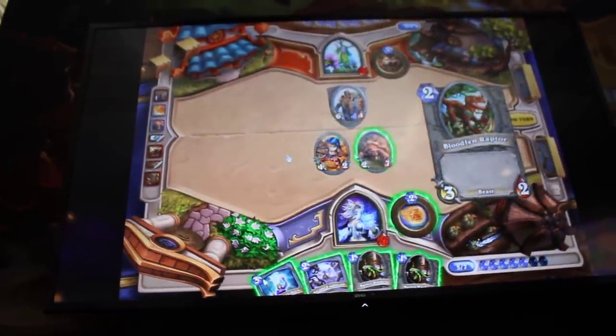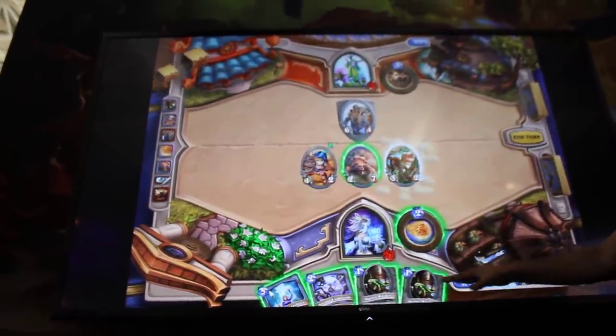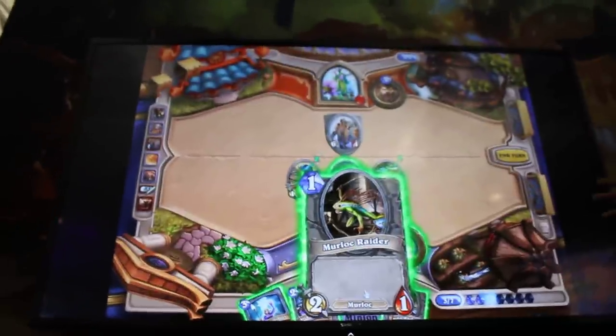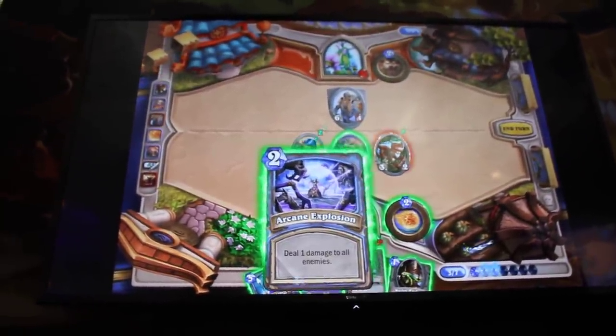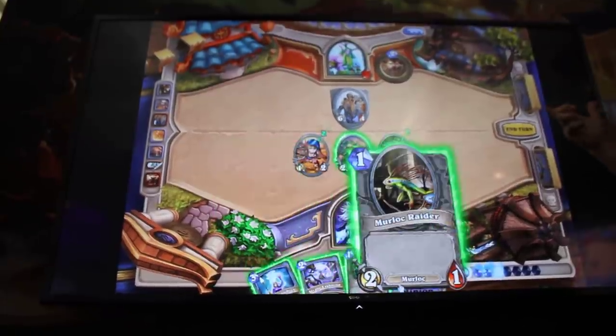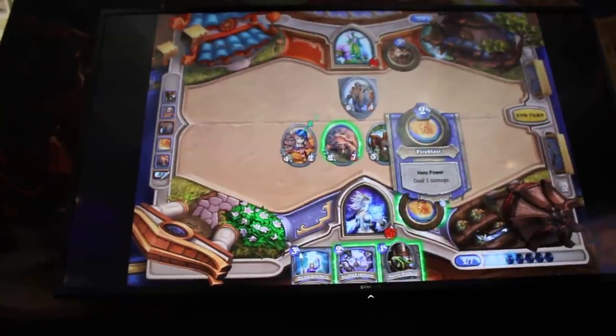So he uses the Novice Engineer now against the Bloodfen Raptor. He has a lot of very cheap minions now, which isn't really great because his opponent is playing very expensive minions that are much harder to kill. It's going to be tough for him to kill a minion with 4 health, but he does have to kill that one because it has Taunt — he's not going to be able to attack anyone else until he attacks that one.